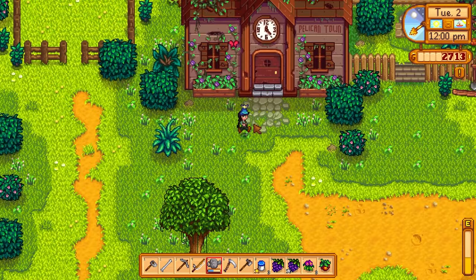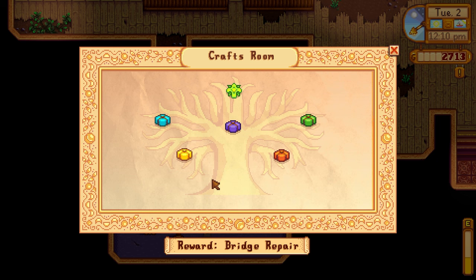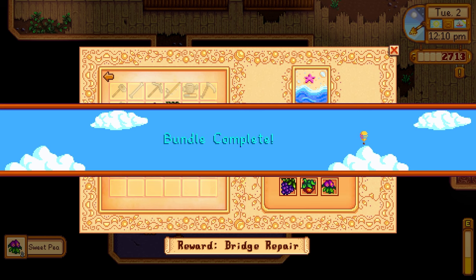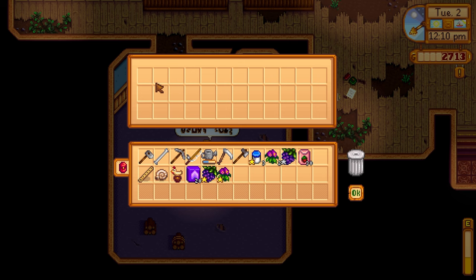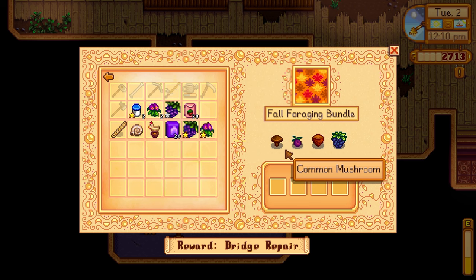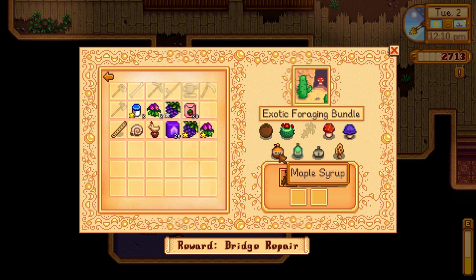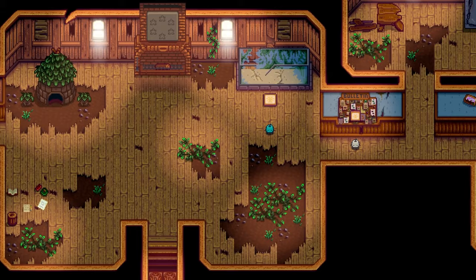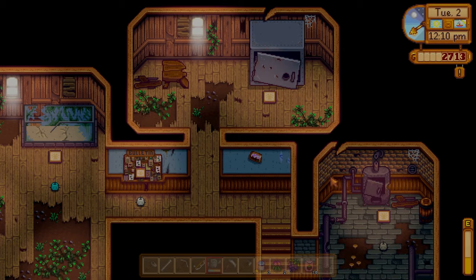I think it'd be nice to spend some time fishing today to try to get some of the new summer fish. I'm ready to unlock my last room — the vault room. If we go into summer foraging we can hand in a grape, a spice berry, and a sweet pea — bundle complete! This is probably one of the easiest bundles to get ever. We got some more summer seeds. Let me check the progress on the exotic foraging — I need more moss. I also need to get the tappers and befriend Demetrius to get the mushroom room. Here we go — unlocking the vault!